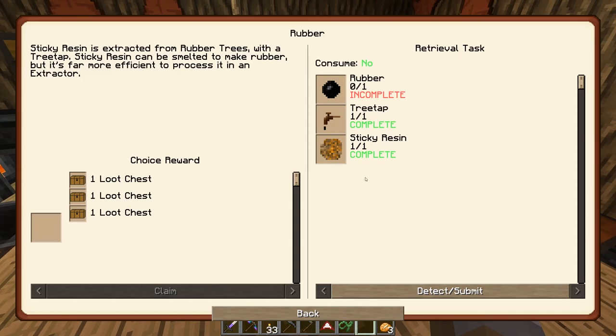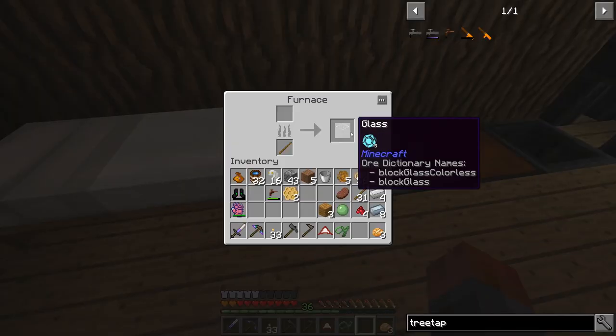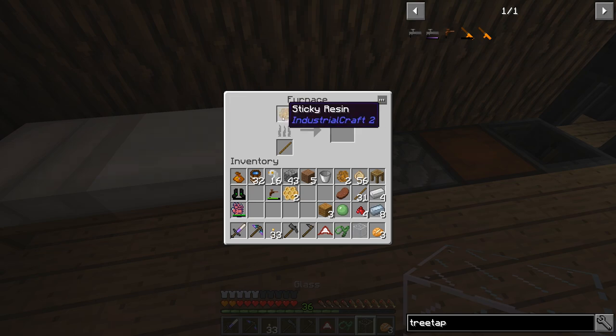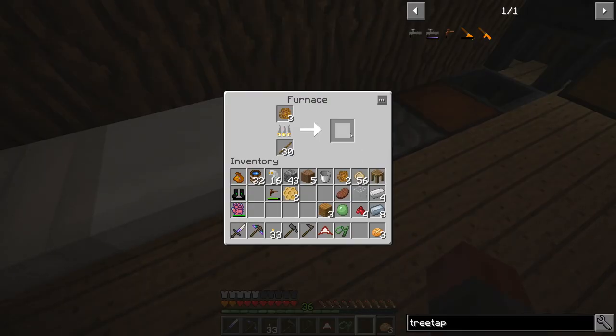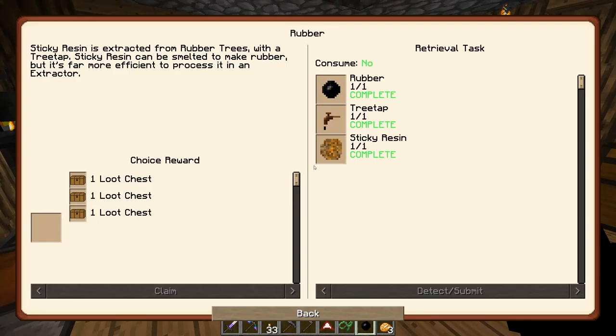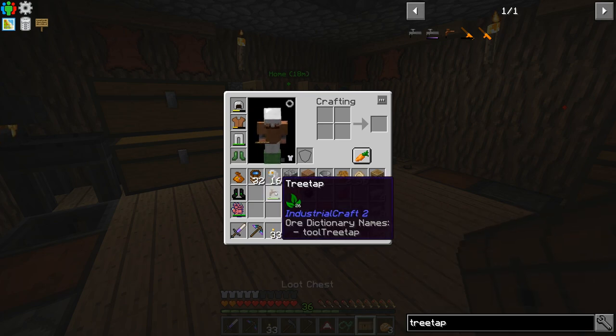What are we trying to do next? Rubber we just get from smelting this stuff if I remember. Let's just put some sticks in, and we should only need one rubber so that should be fine. There we go - and I get another loot chest. I like loot chests, they're a great addition to the game.